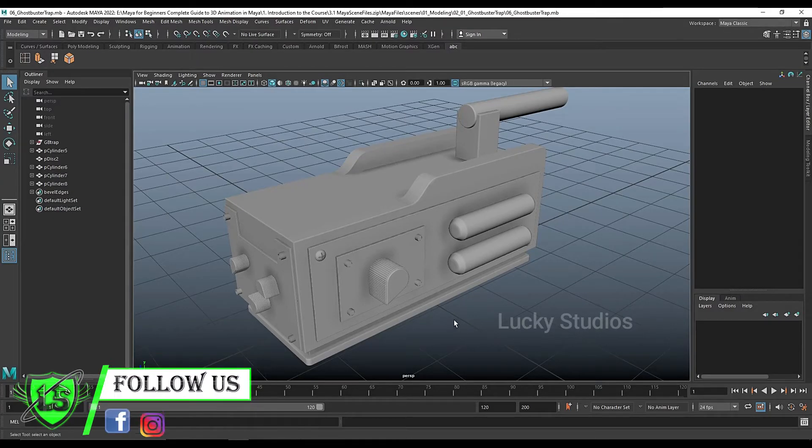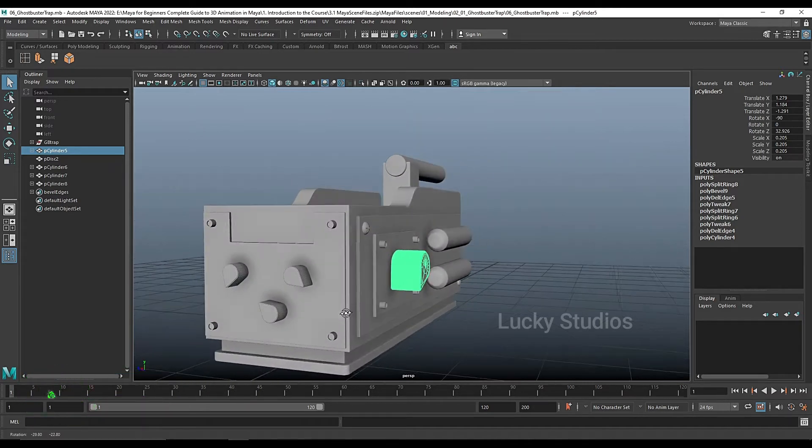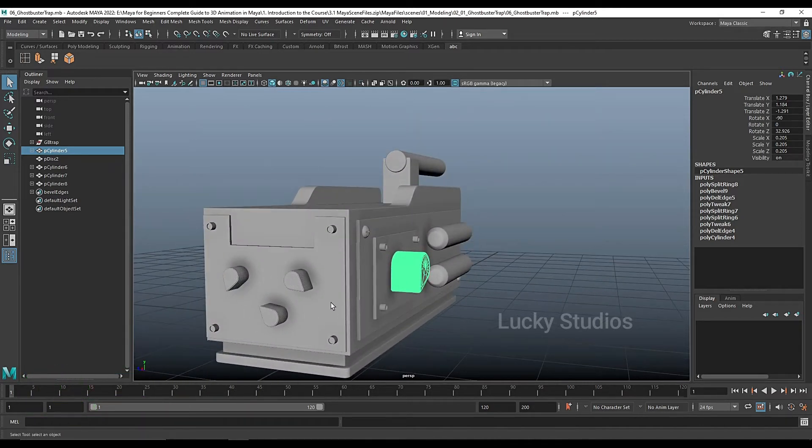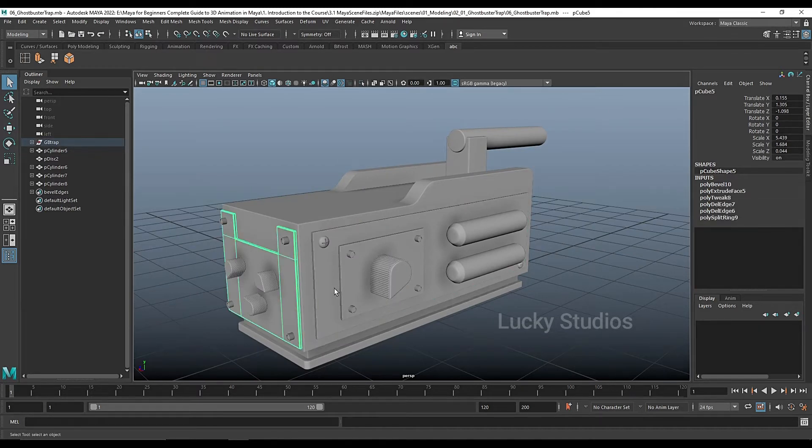Hello guys, welcome back to Lucky Studios. In the previous video, we created this knob. I am going to change this knob. I am going to duplicate this knob. I am going to place the size and rotation. We are going to create this panel.